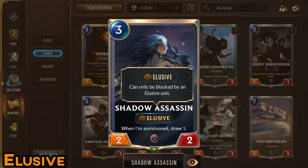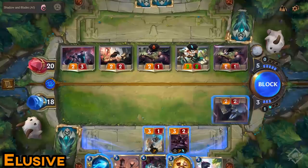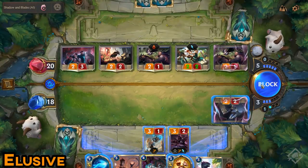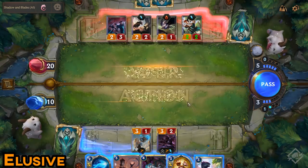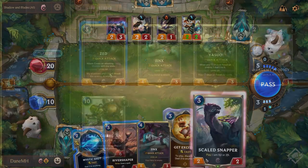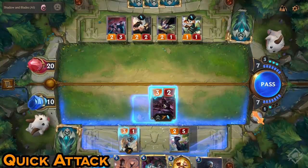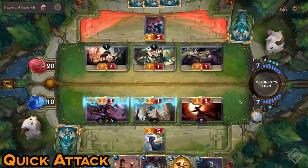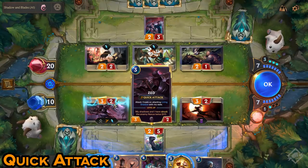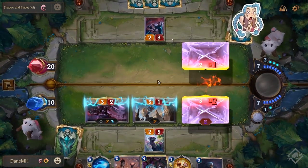Next are Elusive units. These are similar to flight units in other games like Magic. Elusive units can only be blocked by other Elusive units; however, Elusive units are still susceptible to spells and can also be challenged by the Challenger effect on your opponent's turn, which means your opponent can pull that Elusive unit and kill it. Next is a very powerful mechanic called Quick Attack. A Quick Attack minion will strike its blocker before it has a chance to counter-attack. If the Quick Attack unit has enough damage to kill the blocking unit, the blocking unit will deal no damage back. Quick Attack only works on your attacking turn, not on a block turn.